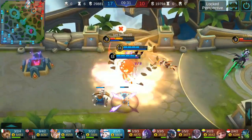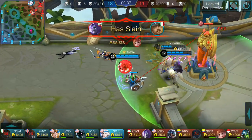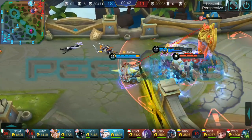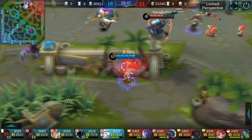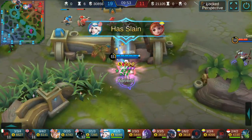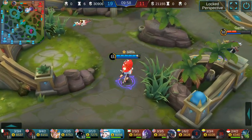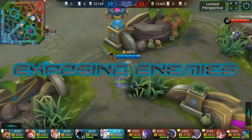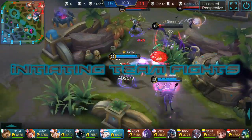Hellcurt helps me finish off this carry. Argus escapes with Flicker but Johnson comes in — which brings me to peeling. You can peel really well with Kagura, preventing enemies from getting close to your allies. Moskov and Johnson with Argus and Angela all try to kill my team. I completely destroy Angela since she's the squishiest, followed by Moskov — but he runs away and I prioritize saving teammates, so I let him go.